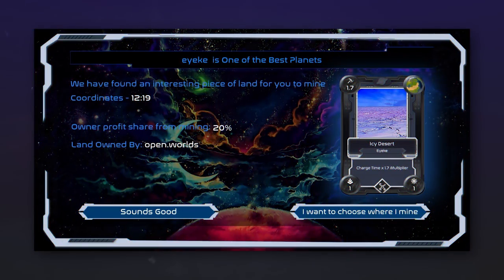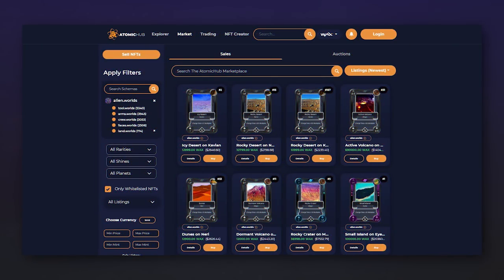The selected planet can be changed at any time. After choosing the planet, you will be provided with a random land where you can produce Trillium and NFTs. Land is one of the types of NFTs in Alien Worlds — you can sell and buy them for WAX tokens, for example at the Atomic Hub marketplace, the link to which you will find in the description.